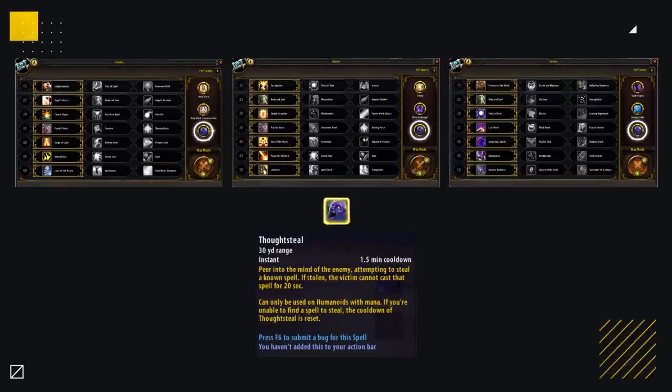As you probably guessed from the title, we're going to be taking a look at Fort Steal. Currently in its current form, this is set to be without a doubt the most powerful ability added to the game for some time now. Fort Steal is an honour talent available to all three priest specs, so Shadow, Holy and Disciplined Priests all have access to this ability.